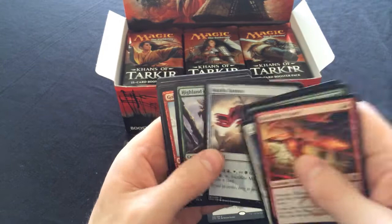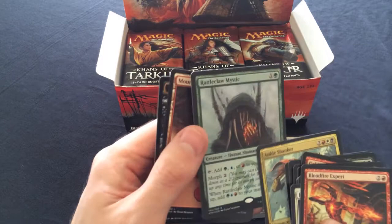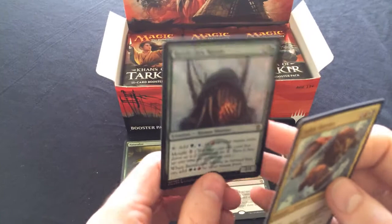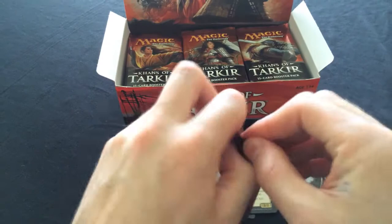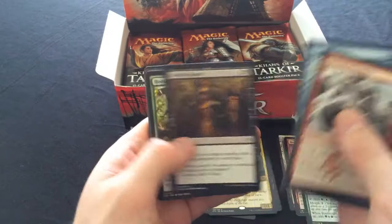Highland Game - really good in limited. Goblin Slide - has anyone built a Goblin Slide deck in limited yet? Ankle Shanker is our rare, and a foil Rattleclaw Mystic! Oh my god, three foil pulls in one row - are you serious? This pack is amazing, I always have good luck buying from these guys. Good Games in Box Hill, by the way - great boxes.